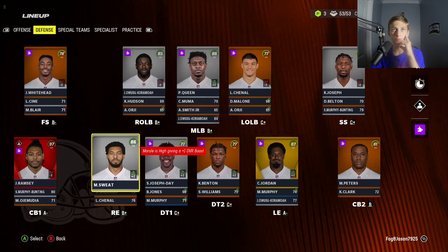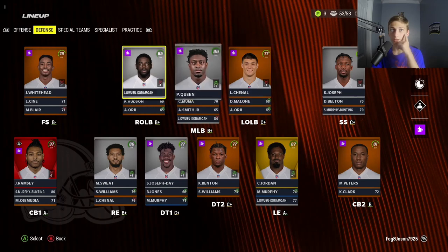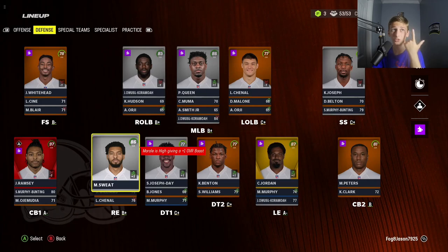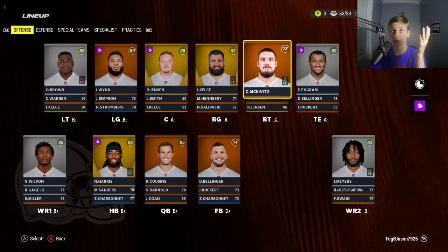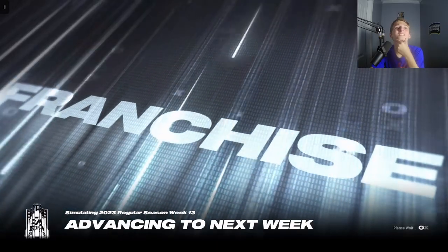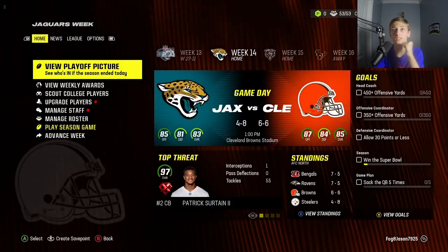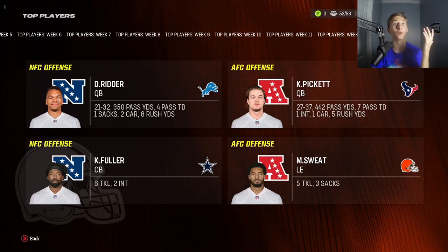My secondary kind of sucks other than Jalen Ramsey. Safety and free safety are both below an 80. Our linebackers are actually pretty decent. Our defensive line is okay. We have Cam Jordan, Montez Sweat — pretty solid edge rushers. On offense, Kirk Cousins is pretty good, our O-line is very good, tight end is good, receivers are solid. Simulating versus the six and five Rams — and we win 27 to 11. We kind of whooped them by 16. We got a player of the week — Montez Sweat with three sacks.